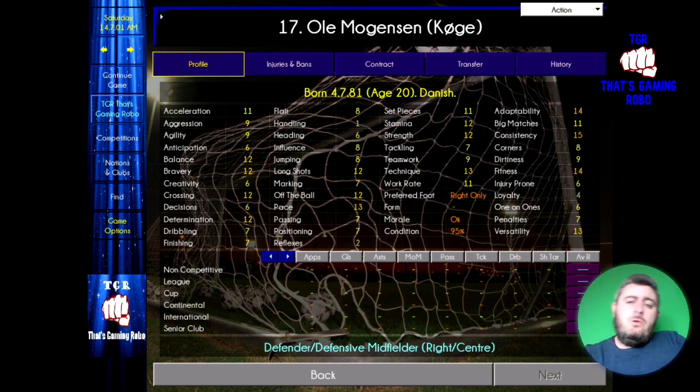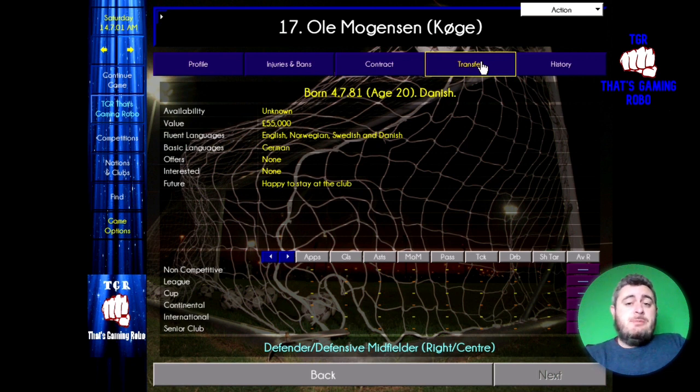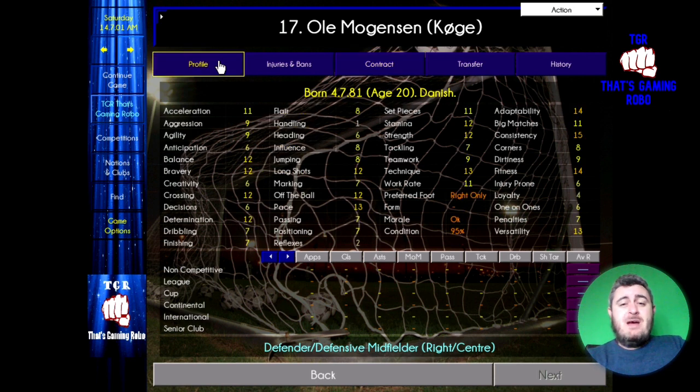Let's have a look at the right back, Ole Mogensen. Ole is playing his football over at Kogge. He's 20 years old and can play at right back, but also as a defensive midfielder on the right-hand side or in the centre. He is valued at £55,000, so he's dirt cheap, and he's on a part-time contract getting paid £800 a week. Ole's potential ability is 180, so you can see that this guy can be one of the most formidable right backs on the game, as long as he's nurtured properly.